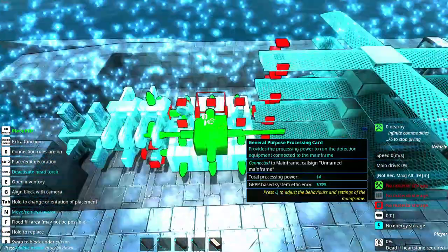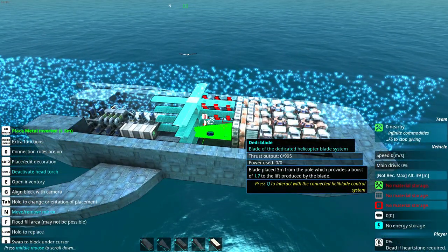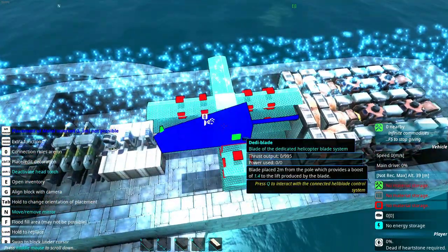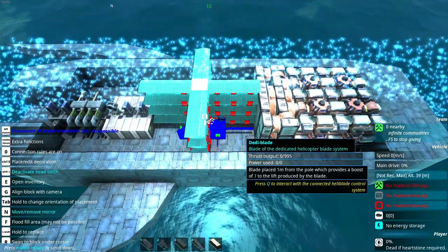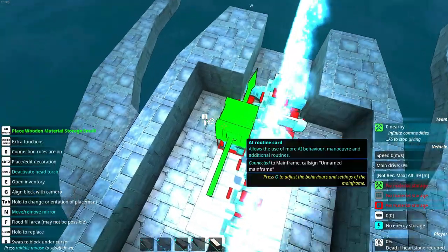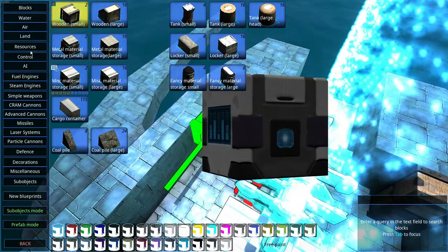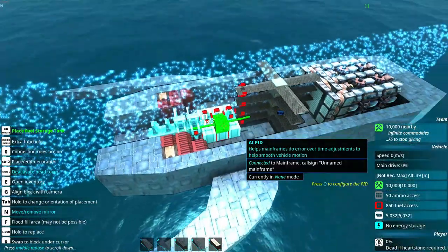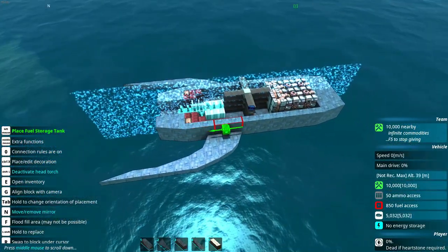So now we have engine and AI. This video isn't specifically about engines and AI so I'm using pre-made ones — it's about hovercrafts as a whole. Now that you have these, you'll want resources for your ship. We don't need ammo since we have no weapons yet, so just add some fuel and we're good.